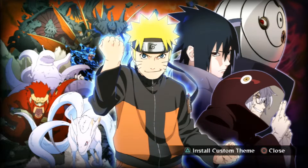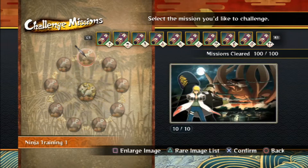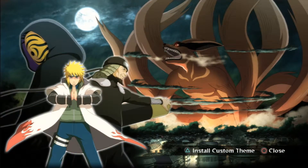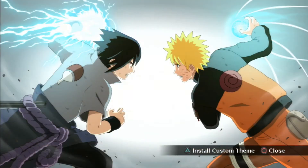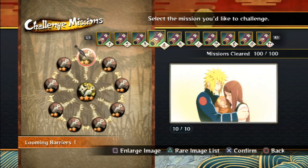The first one here is this awesome one. I like it a lot — it's basically a slightly altered version of the game cover. This one is a nice little setup of the main characters from the Ninetails attack while Naruto is being born. This one is of Naruto versus Sasuke, for the third time in this game.